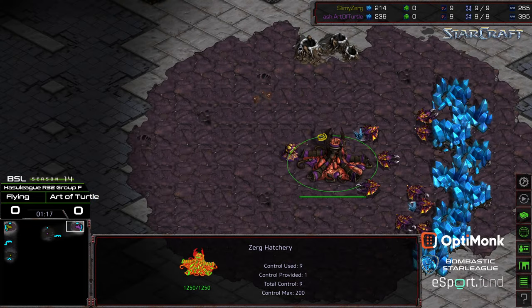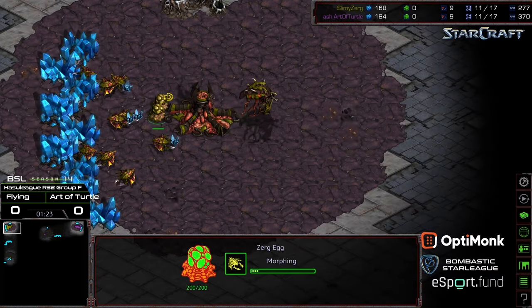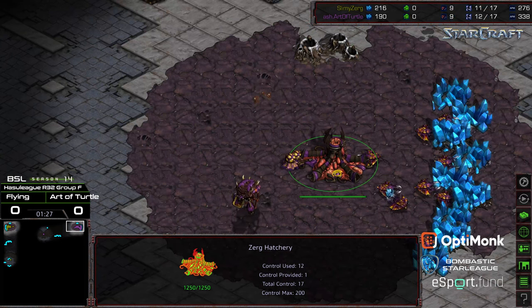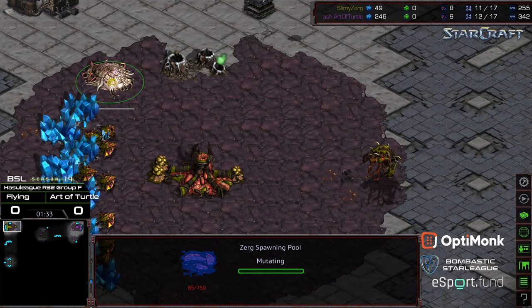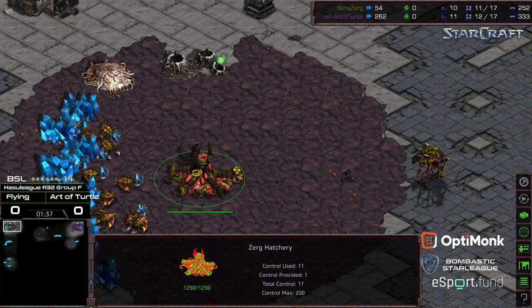Right now both players hitting the 200 mineral mark, and we got an Overlord first on both ends. Are we going to see Overpool on both ends as well? Thus far, a pool not being dropped. Looks like Art of Turtle wants to go for the 12 hatch, which is a riskier build order. On the opposite corner, we are seeing a 12 pool. This is going to be a build order advantage towards Art of Turtle.